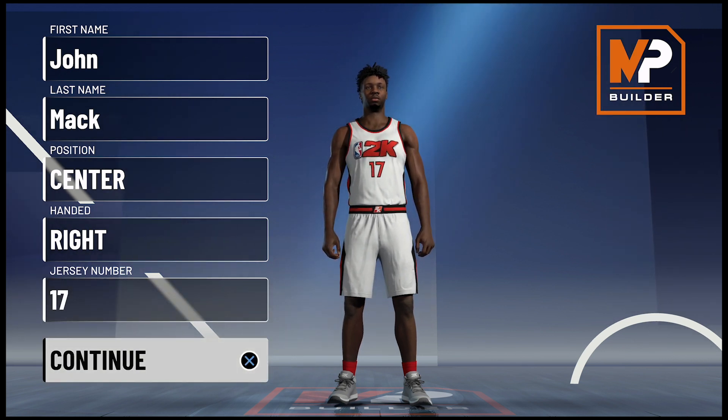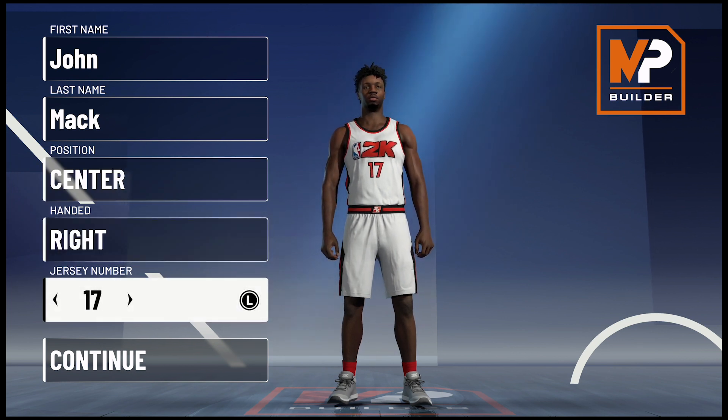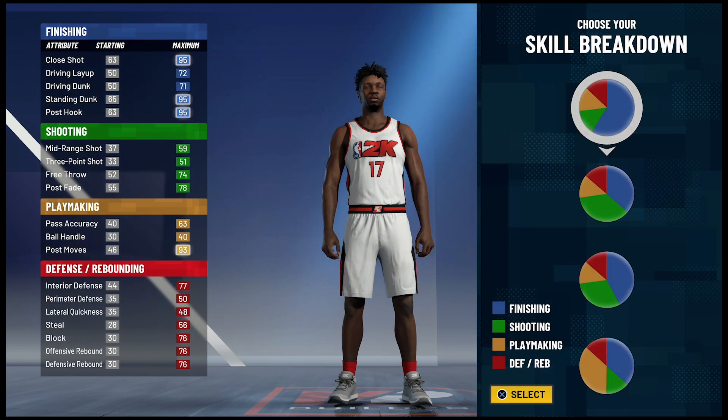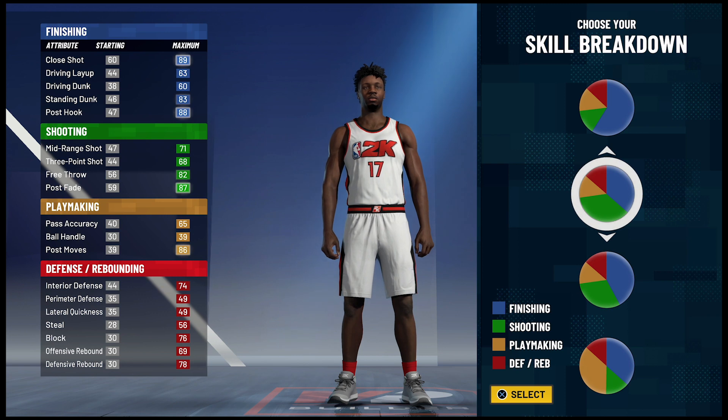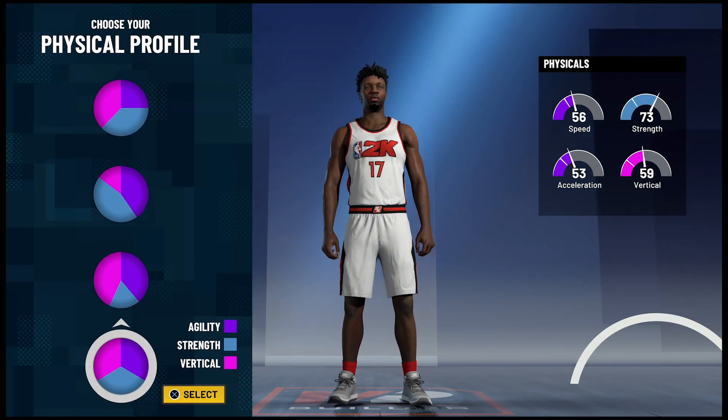So without further ado, let's get into the build. Position is going to be center — jersey number doesn't matter, I just chose 17 because that's the number he's worn his entire career. For the pie chart you're going to go with the blue and green half and half pie chart, and for the physical profile you're going to go with the balanced physical profile.